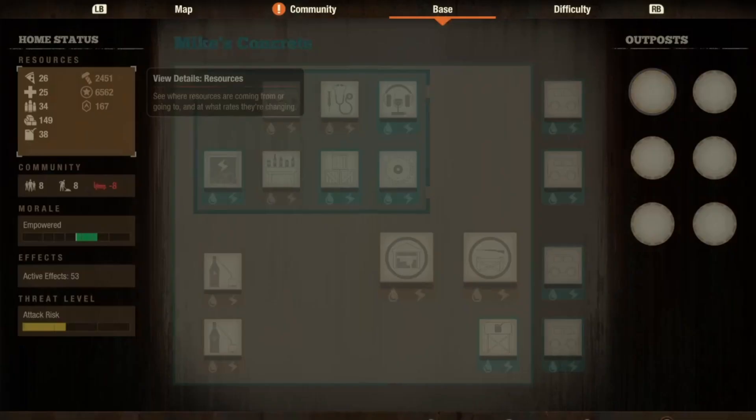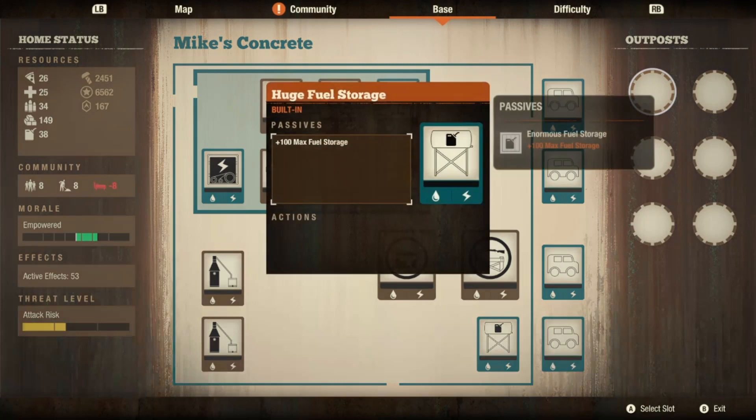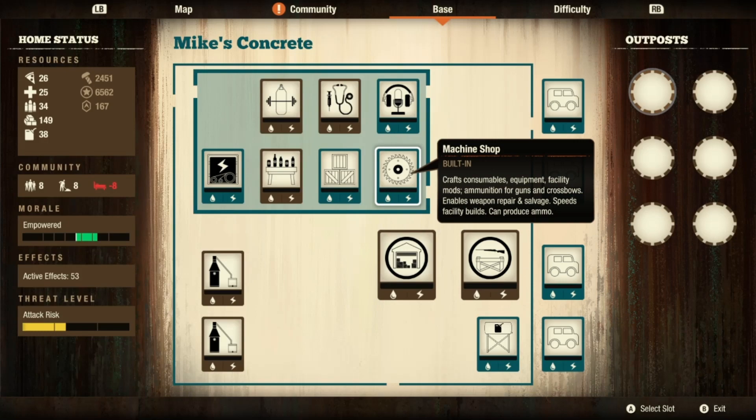I will claim it and when we come back from black, it will be built up. Alright everyone, we are back at Mike's Concrete, all built up, so let's take a look at everything here. So as I said previously, 4 parking spots and the huge fuel storage — it just adds plus 100 max fuel storage, which is just stupid. Someone might use it. Then you have a standard command center and standard storage, which sounds weird. You would think you'd start out with at least a level 2 or level 3 since that's technically a warehouse.